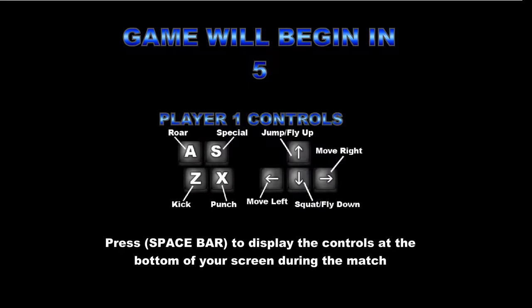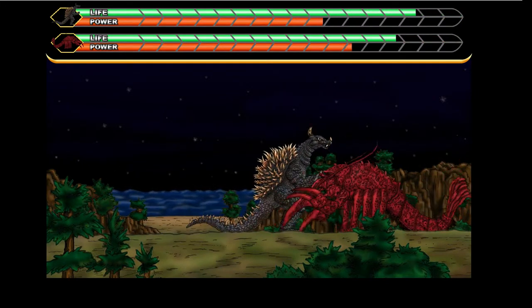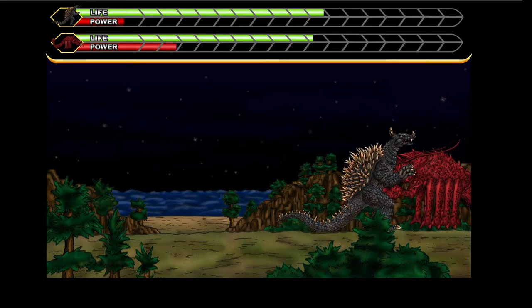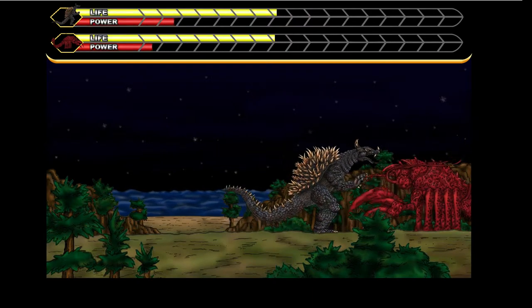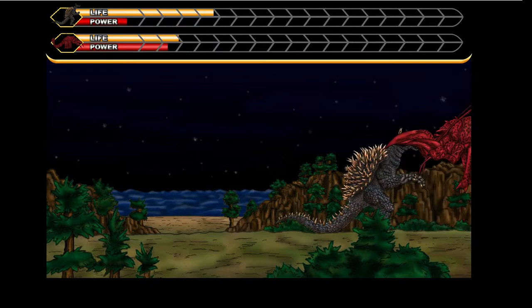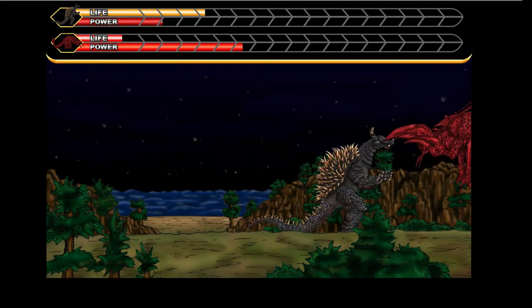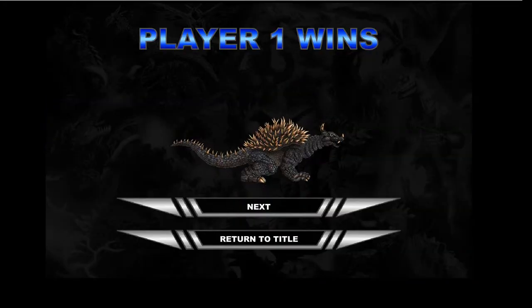Monster Island. I hope there's no monsters on there. All right, the game will begin in three, two, one. We're facing Ebirah — a giant sea monster, a shrimp thing, who first appeared in Godzilla vs. the Sea Monster sometime in the mid-60s. He's doing quite a bit of damage to us, but they've got some pretty neat music here, I appreciate it. He's actually pretty badass in close-up combat in this game, but other than that, he's got nothing.